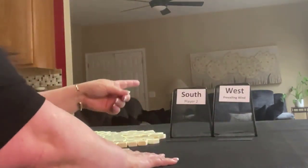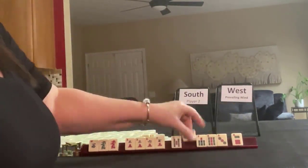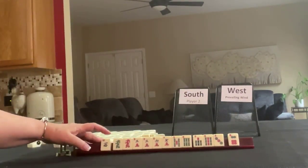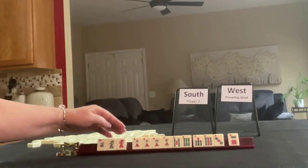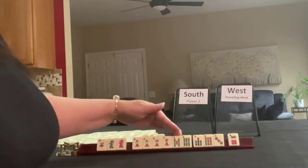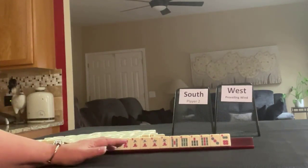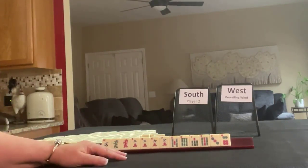For the next one, we'll get 13 tiles for player two, and west is prevailing. We have west, green, and red — those would be the honors — three, six, seven in cracks, a pair of threes, five, six, seven, nine in bams, and three, six in dots. If these were your tiles, what would you focus on and what would be your first pass?